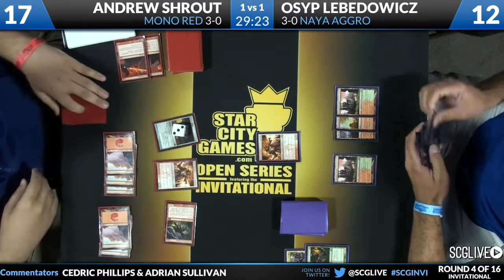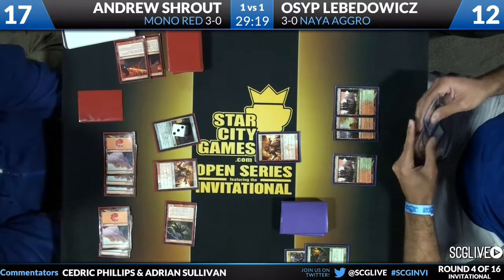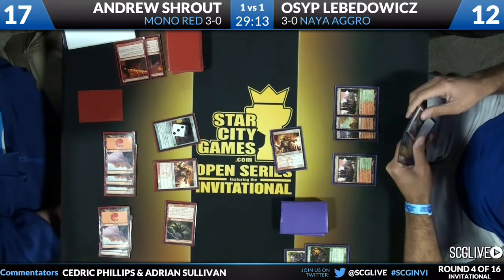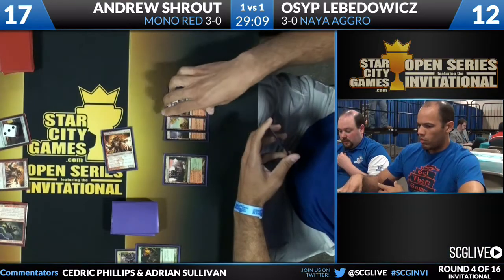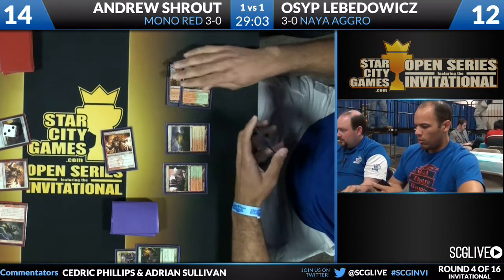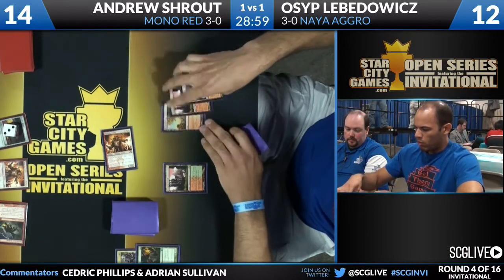Now he's got something he seriously needs to answer. One card you do see in Levodovic's hand is the Ray of Revelation — he did board it in after losing to Burning Earth game one. Here comes his Boros Reckoner. Did Shroud leave in Burning Earth? He certainly hasn't cast one yet. You don't even know if he left one — if you're Levodovic. But you're so scared of the card that you have to board in something mediocre like Ray of Revelation just to be able to deal with it. He's going to play Scavenging Ooze.